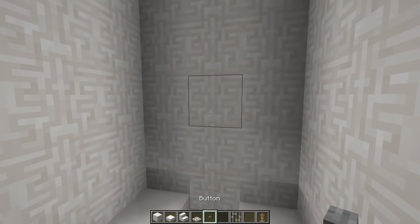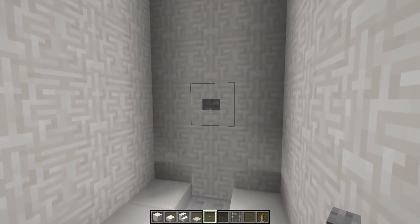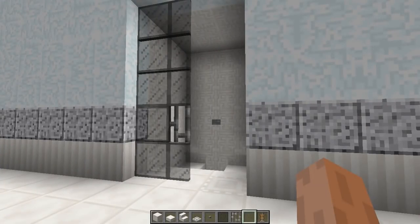Grab your button and place it there — this is going to be the button to turn the shower on and off.